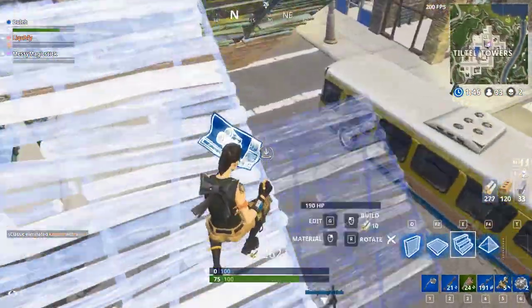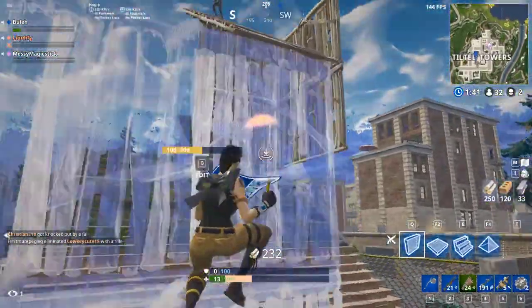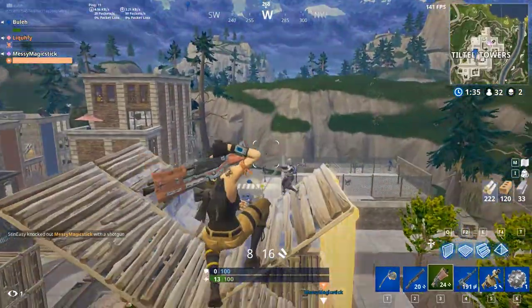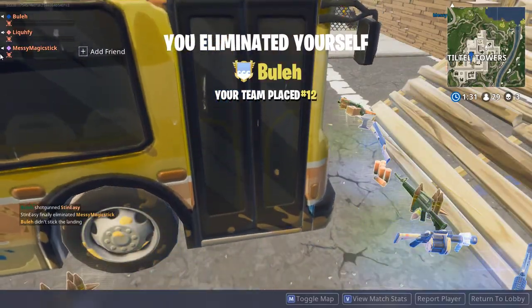Oh, you saw that? Yeah, I see your 1 HP — that's what I hit him for, 140, George. He hit you for 1 HP? I know, but I hit him for 140, that was just dope. I flew up in the air with the impulse grenade. Oh shit! Did you kill him? Nice!